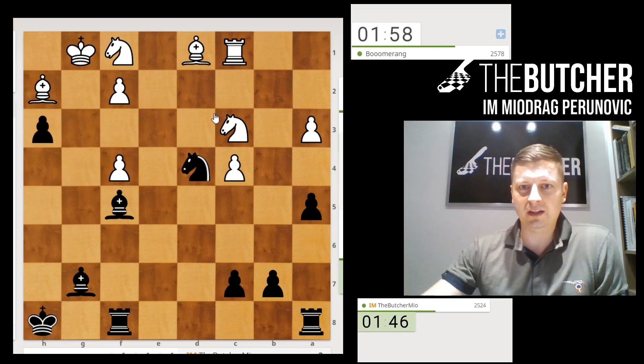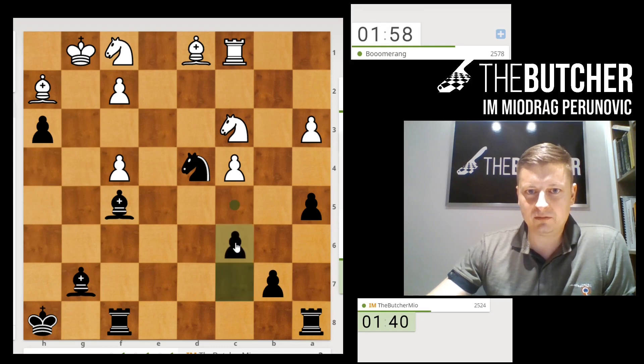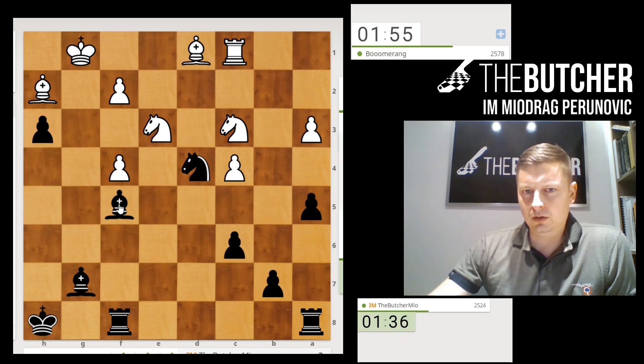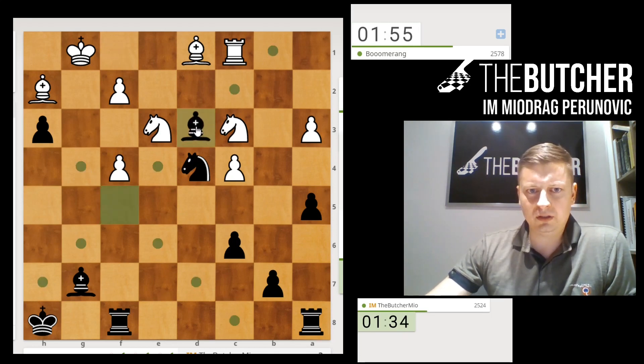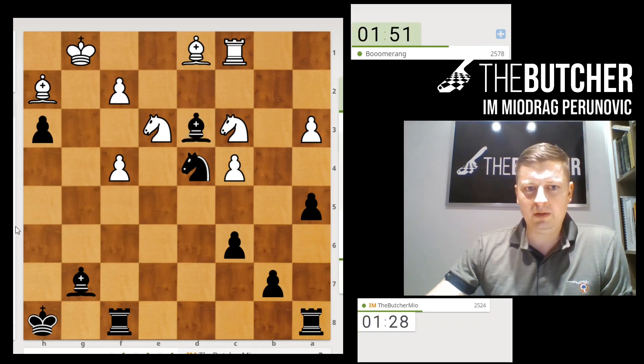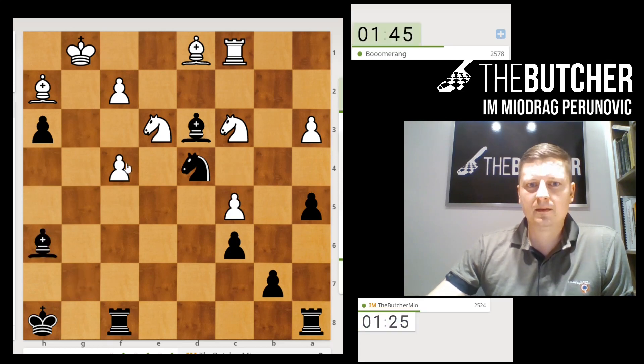A good friend of mine, a master for this opening — one of the leading world masters — told me about this system. Bishop comes to e6 right here on e6, it controls everything. I think here I'm just controlling white's pieces. I want to move my bishop to h6 and play bishop h6.